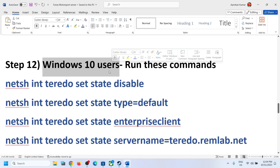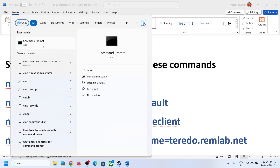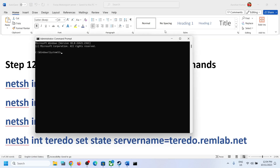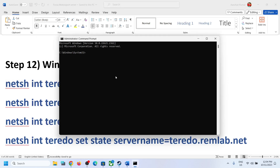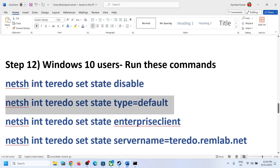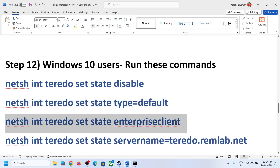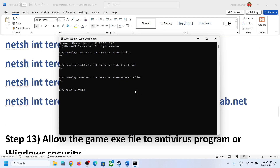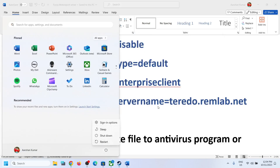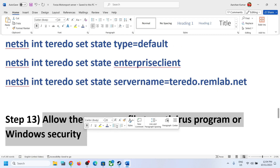This next step is for Windows 10 users only — Windows 11 users can skip it. Run the commands provided in the video description: type 'cmd' in the search box, right-click Command Prompt, click Run as Administrator, click Yes. Copy and paste each command one by one, hitting Enter after each. Once all commands are run, close the window, restart your computer, and after the restart launch the game.